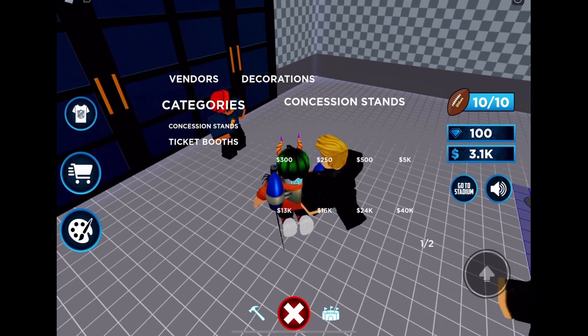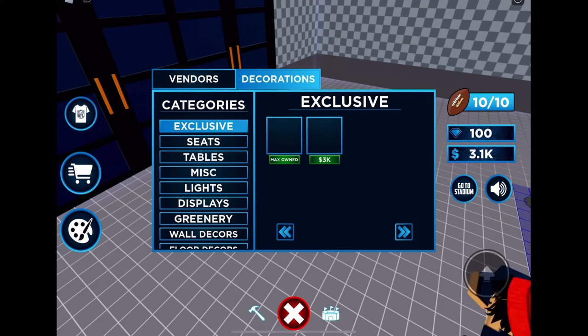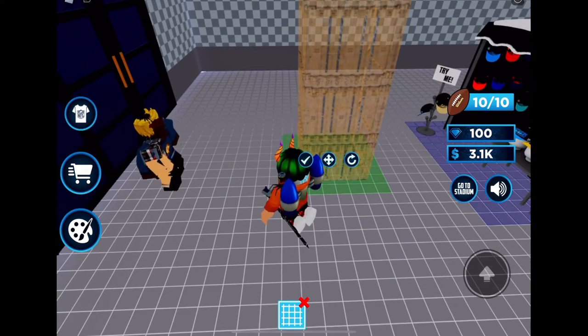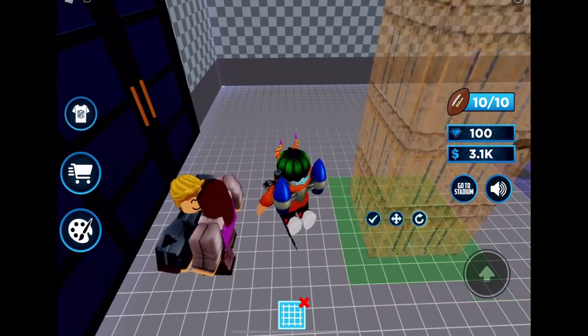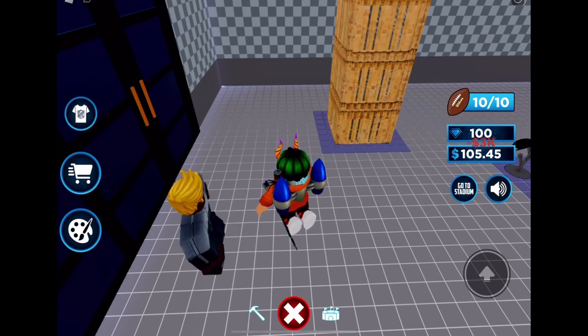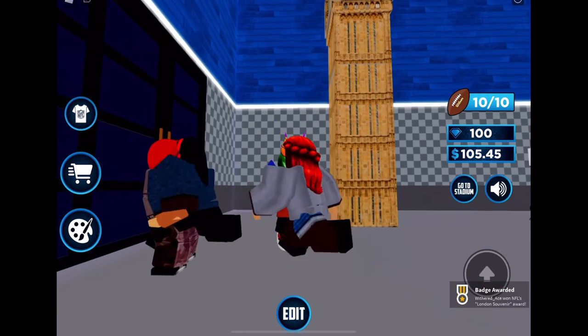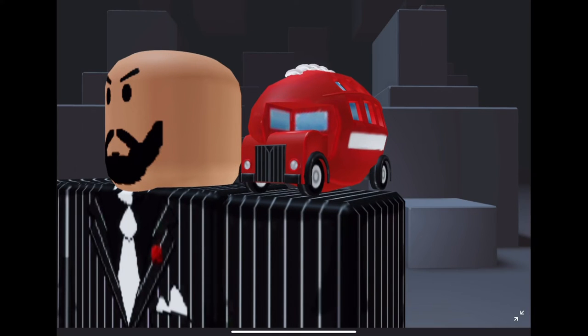Come into this first room, press the hammer, go to decorations, and click on the big fan that is in exclusive. Place it wherever you want — I'm just going to place it randomly — and you should get the badge. It says London Souvenir and gives you this double-decker bus into a football.